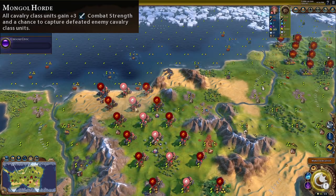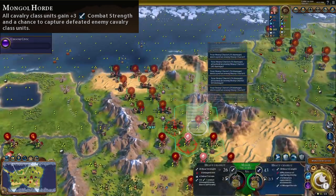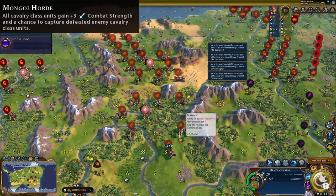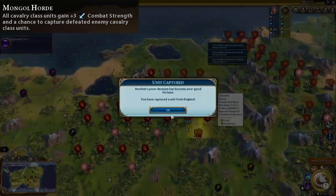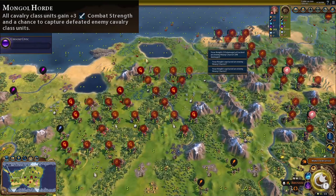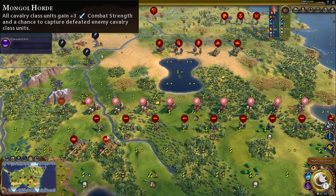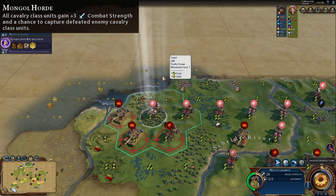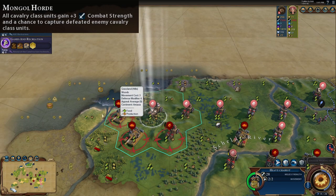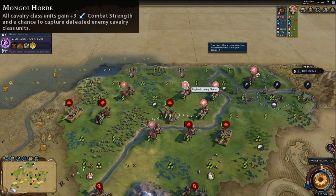In this example with Heavy Chariots versus Heavy Chariots, we won't capture every single one, unlike the Modern Armor scenario. With Knights versus Chariots, we get most but not all. Note that only your own cavalry units can capture enemy cavalry units — you can't use Modern AT units to capture Heavy Chariots. Also, if you switch sides, your cavalry units attacking into Mongolia's cavalry units will not be captured; you need to be on the offensive to capture units.